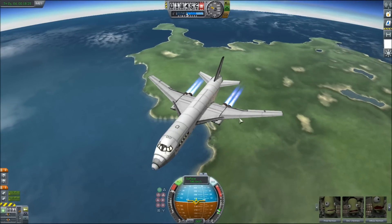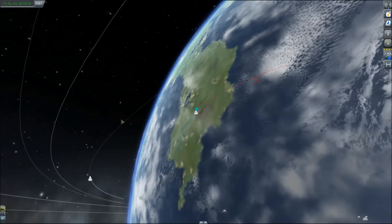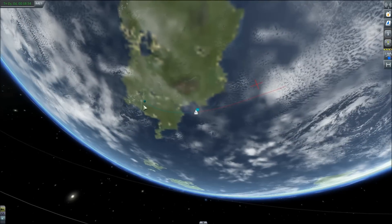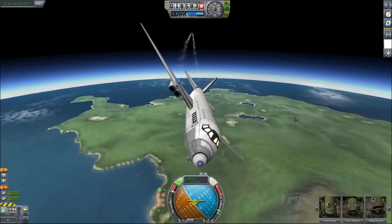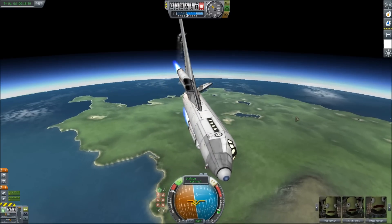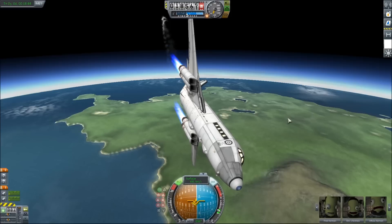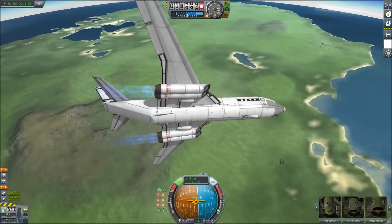That probably hit the ground by now, right? It's disappeared. That's probably a bad thing. Let's go back and take a look. I assume that's a really bad thing. I assume because it had a core that it would go to the ground, right? I mean, it should've.